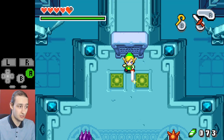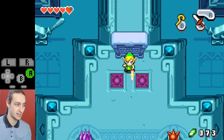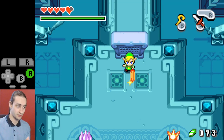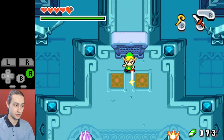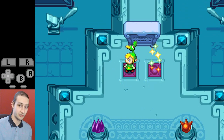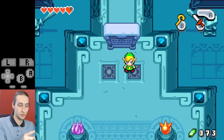Start holding the sword to charge up a spin attack. There are two components: the particles on the sword go all the way to the end — at that point you can release to do a spin attack. If you release too early you get nothing. After the spin attack is charged, a white charge meter starts filling up. When that gets to full, that's when you can start creating clones. Hold the sword, stand over one of the pads, and as soon as the bar fills, start moving over to the other pad.